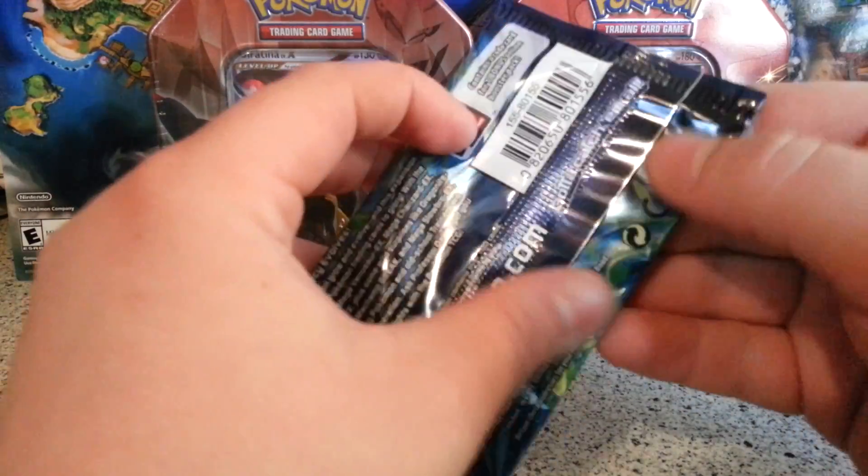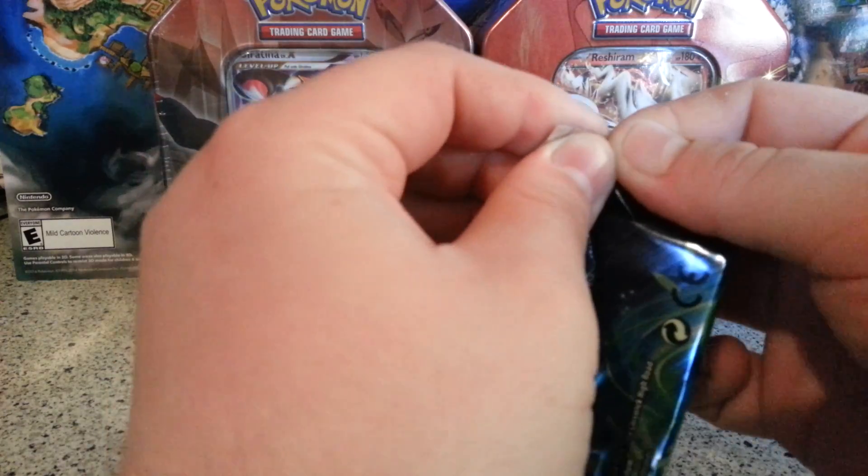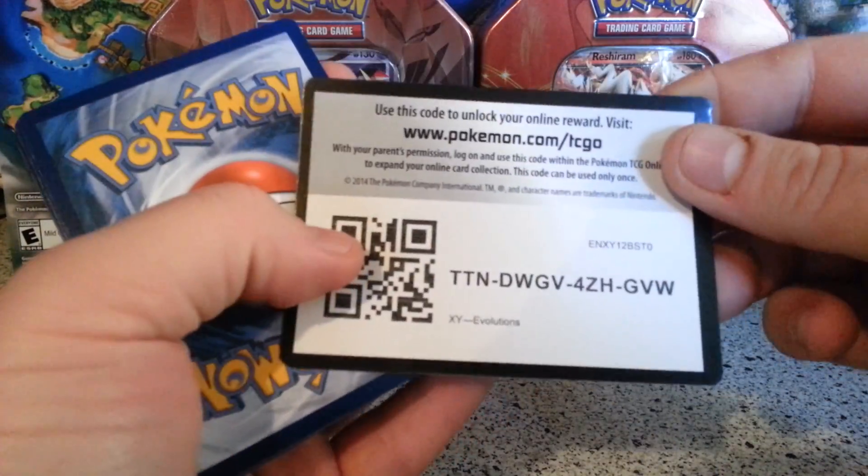Alright, here we go — Evolutions Venusaur. Let's get that Mega Charizard Y full art, or the base set reprint, or Mega Mewtwo full art. I believe that's in the set too. I'll take anything, I'll take anything.